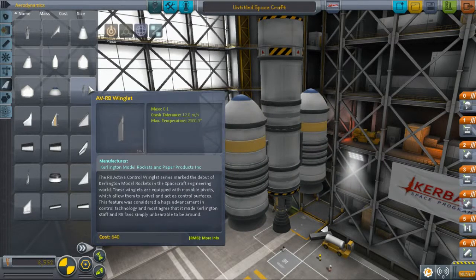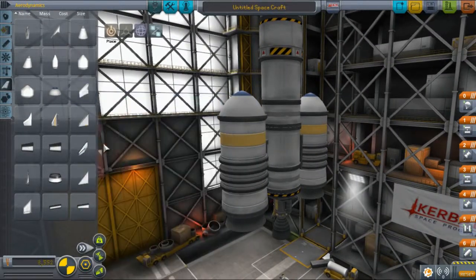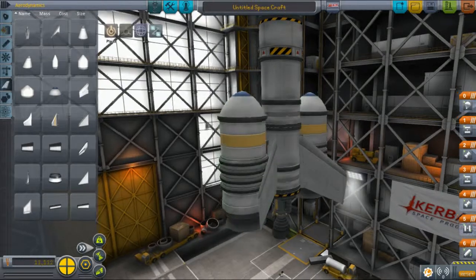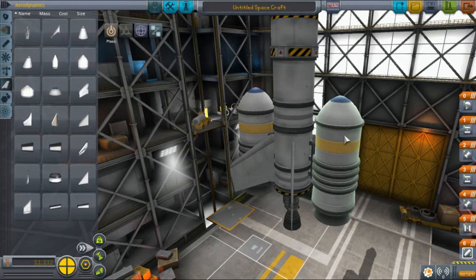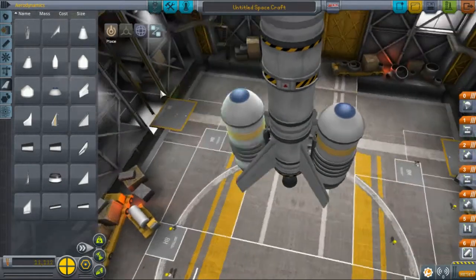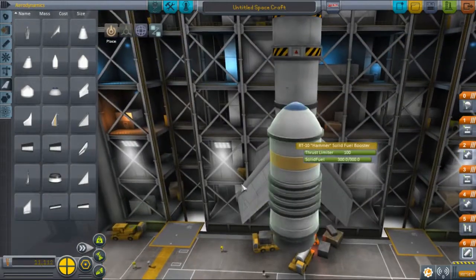Next I'm going to use some AVR-8 winglets. These will help control my rocket while it's still in the atmosphere, adding a lot of stability. Winglets will not work once you get into space, so there's little point putting them on stages that will be in orbit when used. I'm using four-times symmetry — because I have two solid rocket boosters, four-times symmetry ensures none of them intersect or come too close to the winglets. I adjusted them so they're dead-center between the boosters.